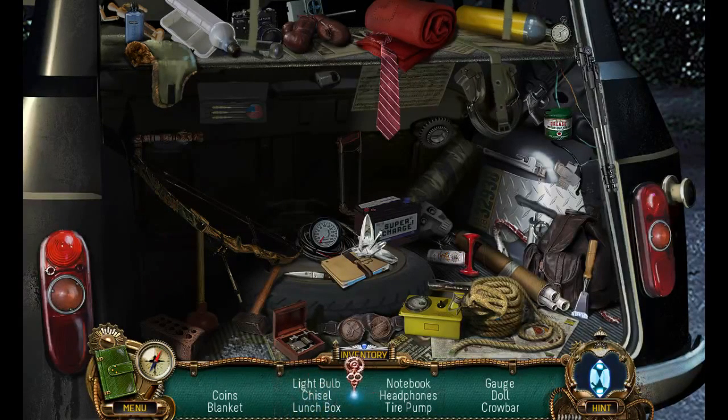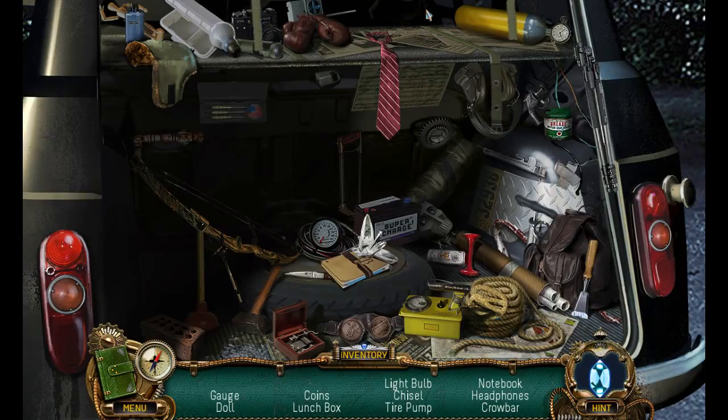I like the fact that everything you need is sort of already listed, so none of this having to go through it in order. Garbage. I should actually be reading what I need. So I've got the fire extinguisher — I'm not sure why I needed that. Why is there a bow? Blankets. That might not be the lunchbox. Coins, doll, gauge, chisel, tire pump.